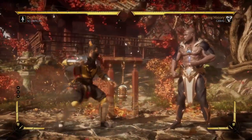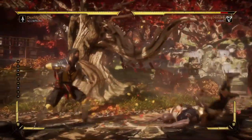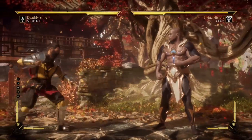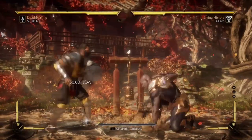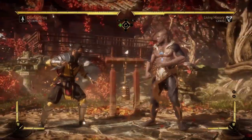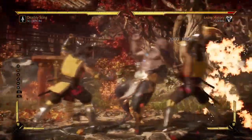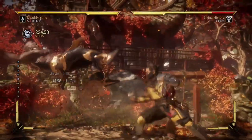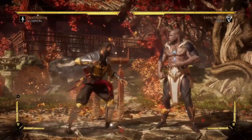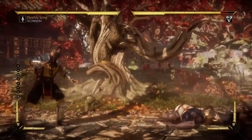Second poke worth mentioning is Scorpion's back 3. This is Scorpion's universal overhead — he has this in every variation. Safe on block and low crushes. If I time it correctly, this move hops over any down 4 and low attack — that's what I mean by low crushing. It basically avoids any low attack because Scorpion goes into the air. Safe on block, great on knockdown. This is for sure Scorpion's best universal overhead.